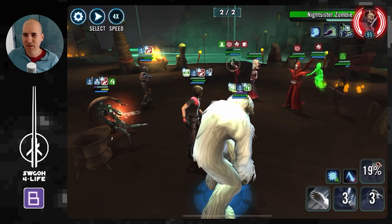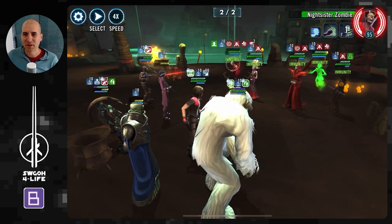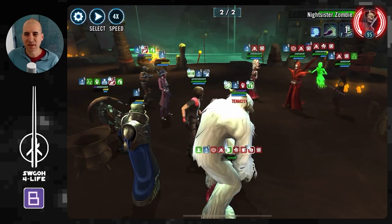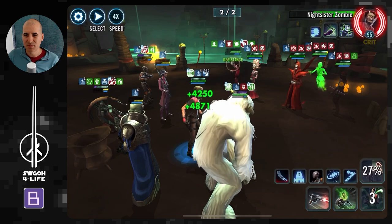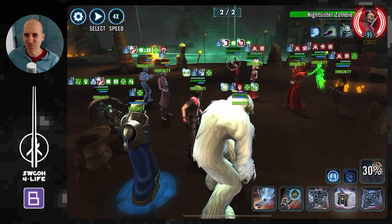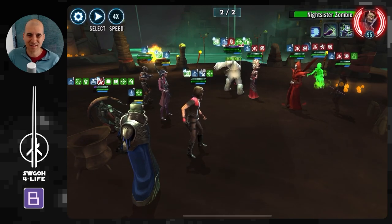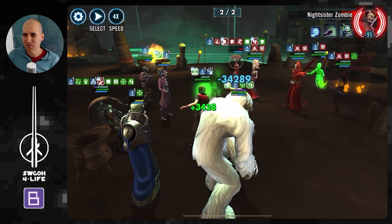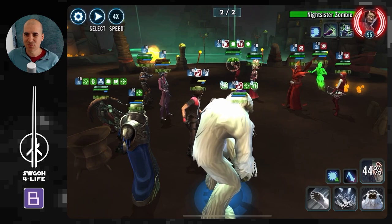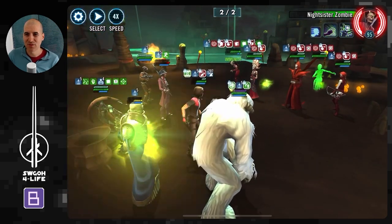Let's roar to stack some damage, and same strategy as before — try to take Zombie out first. They don't have abilities to dispel Droideka's damage immunity here, so once he goes into it, they won't really be able to touch him. Wampa's got a lot of bonus protection, ramping up big damage. I'm not sure if the summoned droid from the operations ability is the same as the one Aphra would summon, but it looks the same. Zombie now has two stacks — once she's defeated, she's not coming back — one fewer Night Sister to worry about.